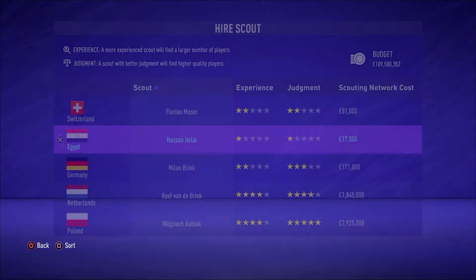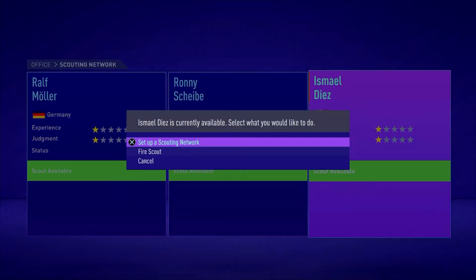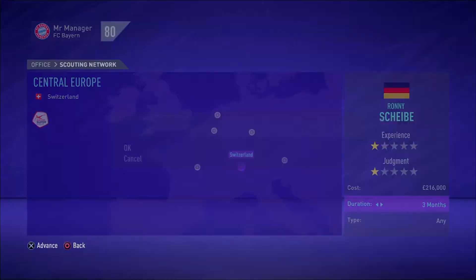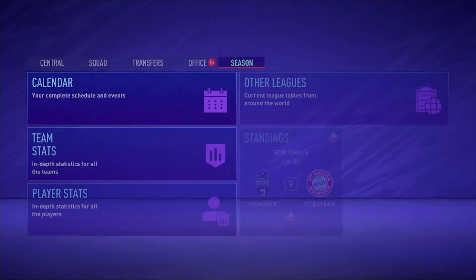Now we're going to look at what one star one star scouts actually produce and see if there's a big difference in quality, or if it's just the amount of players they find that's different. I have a feeling it won't be a huge difference because the ability rating of 52 itself isn't too high. The potential of 72 though - I think a one star one star scout won't consistently reach that; I'd guess around 65 or so. Let's have a look.